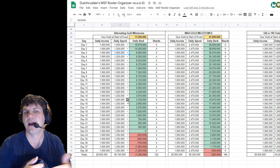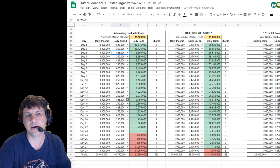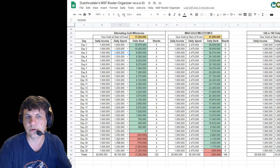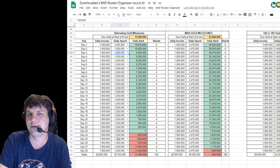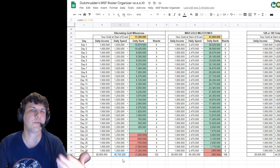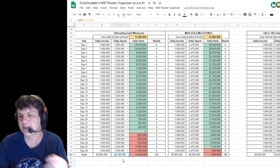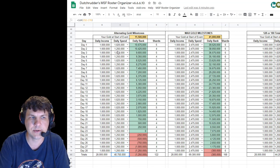My recommendation is that instead of alternating like 1.825 then 1.25 then 1.825, the best thing to do is always start with the 1.825s for the first several days and then gauge where you are. If you can keep sustaining it, keep doing it. The reason is, if you get down towards the end and you get some good gold drops or events come up, you can keep spending that 1.825 million instead of dropping to 1.25 and keep getting those shards.